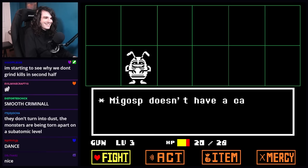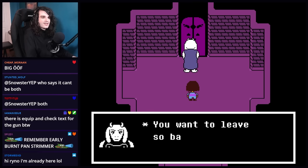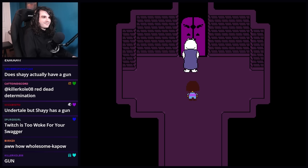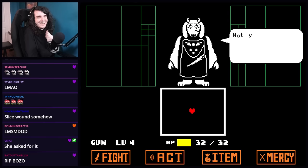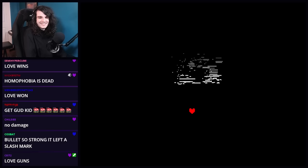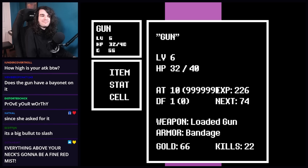Look at him — Migosp doesn't have a care in the world. Well, you should, bitch. No Toy Knife — oh, we're not getting the Toy Knife. What a disappointment, chat. You want to leave so badly? You are just like the others — there is only one solution, prove yourself. If you say so. Gun so powerful that it slashes her stomach — true. How high is our attack? It's so high that it's clipping through the menu into the other one.